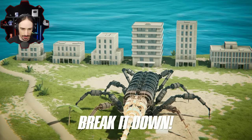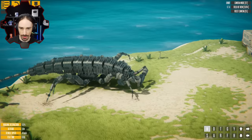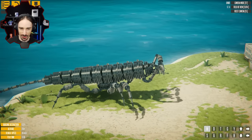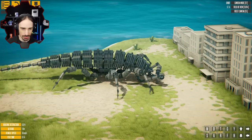Let's spawn this thing in and see how it functions - push buttons and see what happens. It looks like it is a walker. It is trying to walk. It has very ant-like legs. This is a very interesting looking scorpion.